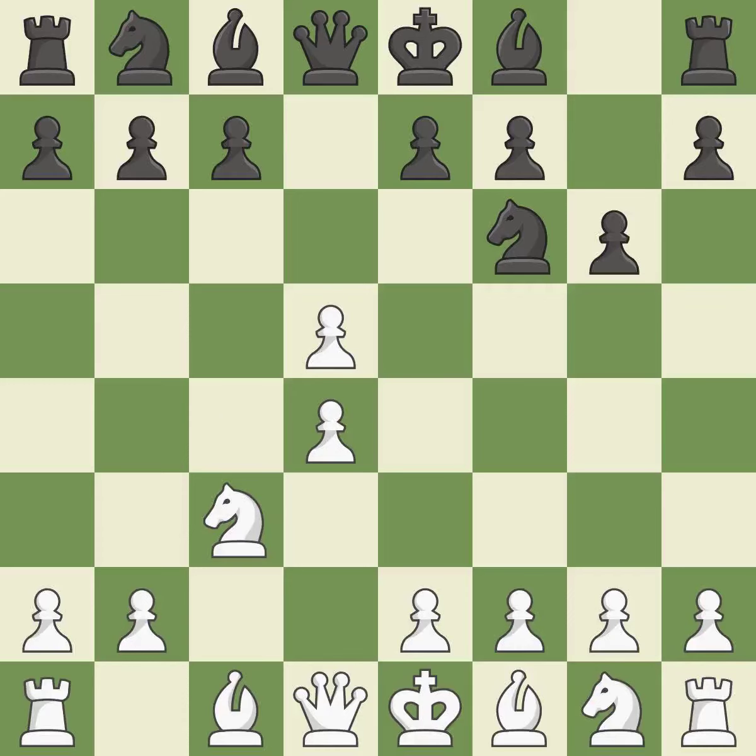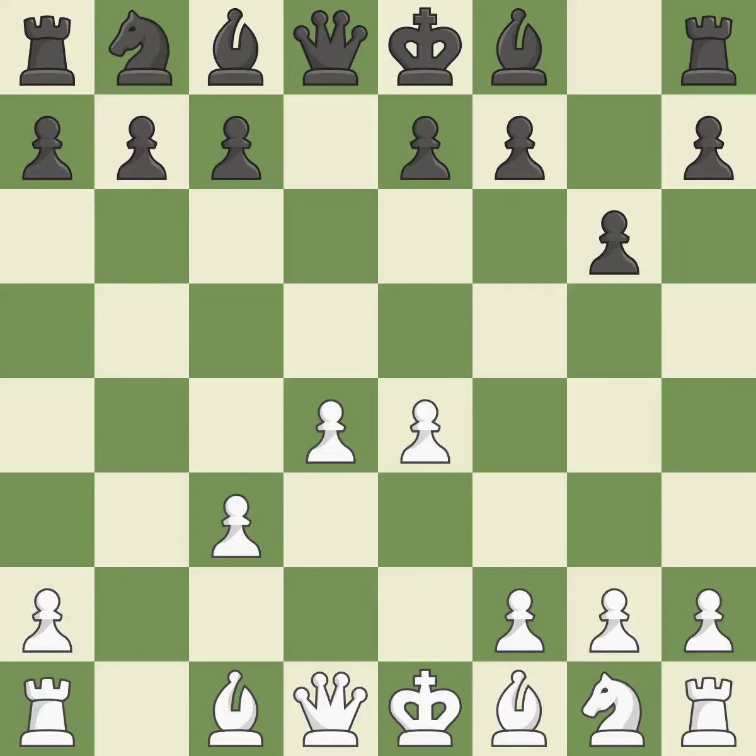CxD5 opens up the center. After black recaptures with NxD5, white is prepared to answer with E2-E4. NxD5 recaptures the D5 pawn and places the knight in the center, where it controls many important squares. E4 takes full control of the center and attacks the knight on D5. NxC3 trades the attacked knight and gives white a large center that black will attempt to attack. BxC3 recaptures the knight and supports the D4 pawn.